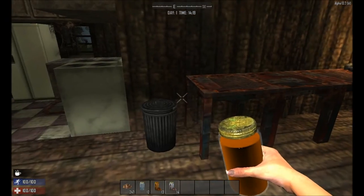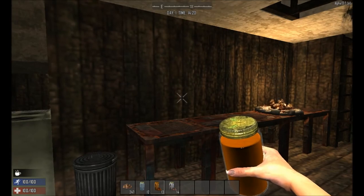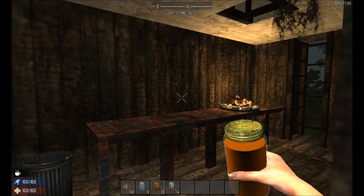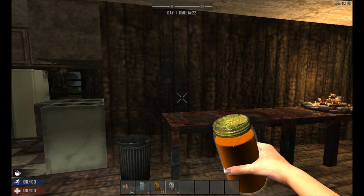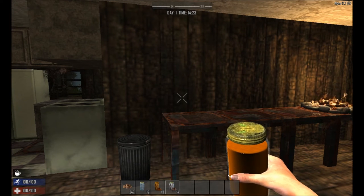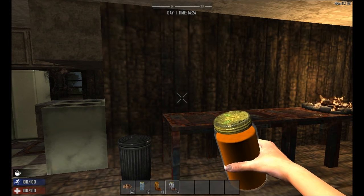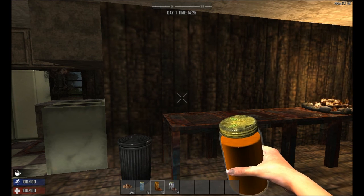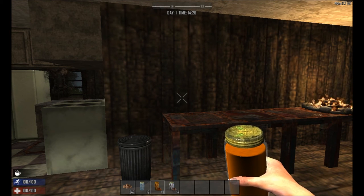So what I've done to make it different from the regular coffee is, because you have to use a reasonably uncommon item that you can't craft currently, I changed a few of the parameters. If you drink a regular coffee, it gives you a plus 100 instant stamina gain — so if you're out of stamina, really low, it'll boost you up to full if you're at a very low level. In late game, once you've got your stamina up towards the 200 mark, I increased the Kopi Luwak coffee's initial stamina boost to 200, so it can max out your whole bar.